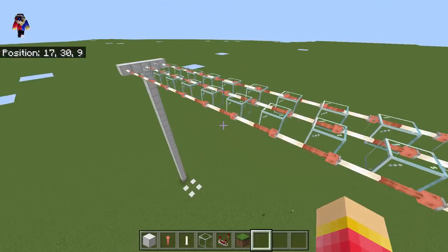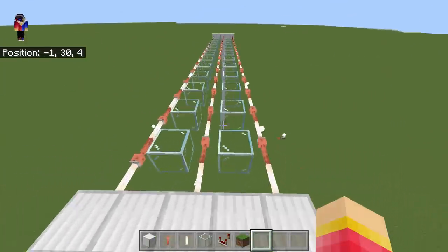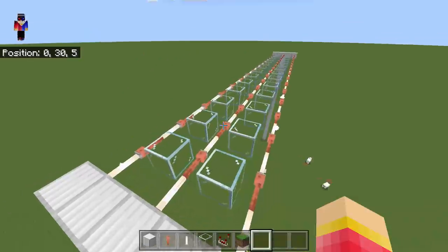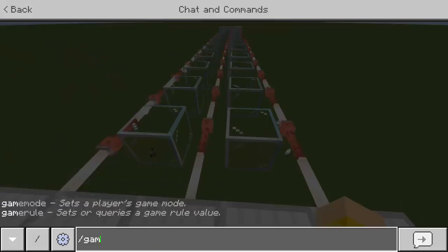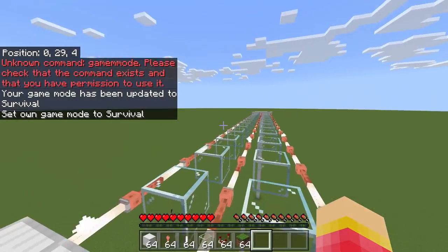As you can see, we have here the glass bridge. This is the fifth game in the popular Netflix series Squid Game. So let's now go to survival mode to find out if this is really working.